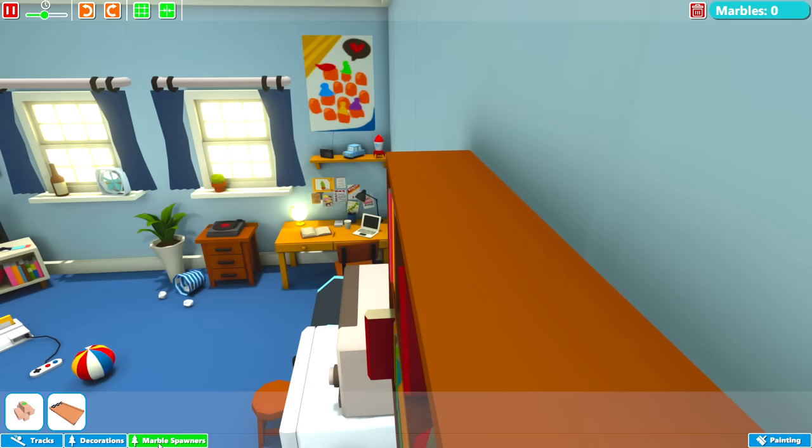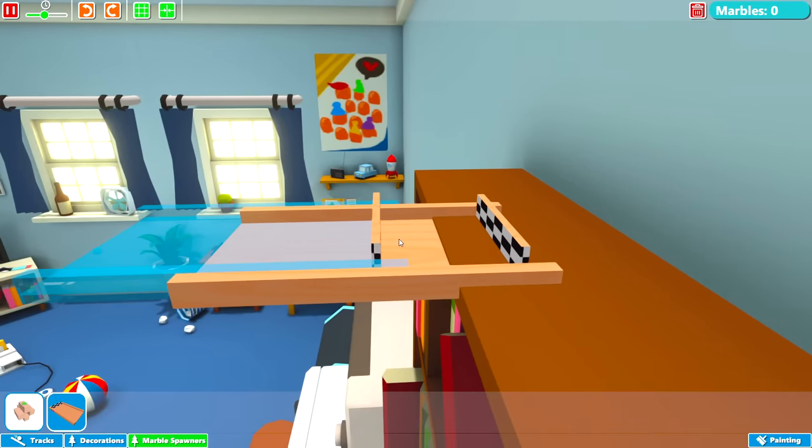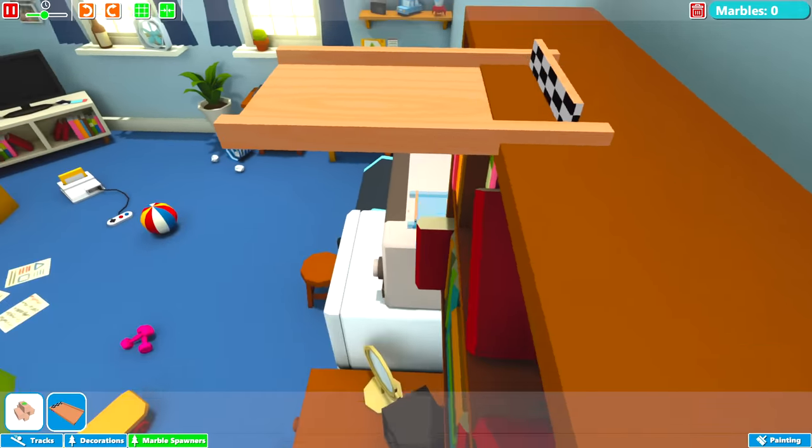I'm guessing we're going to use a marble spawner from the start. We want to choose somewhere quite high up so we can use gravity to our advantage — maybe start on this bookshelf here. So let's grab that and place it down. If you press R, you can rotate it 45 degrees each time.